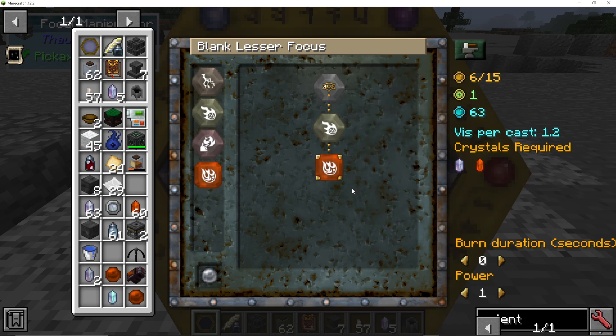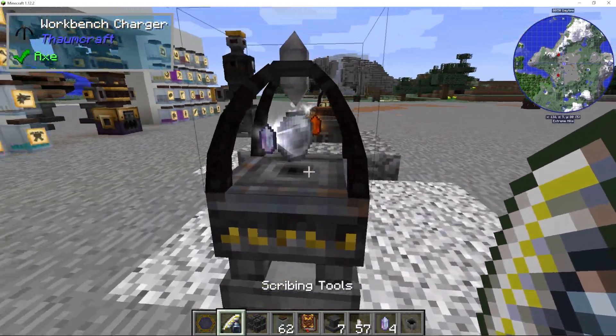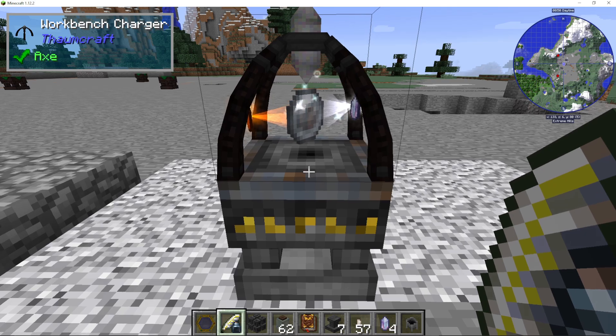With Fire, for example, you can add burn duration in seconds and add the power of it. But you can see the complexity is getting too high, so we just press Start Crafting. And now you can see the Viz cost is going down. Once it gets to zero, it's going to make the focus — you can see it being made.